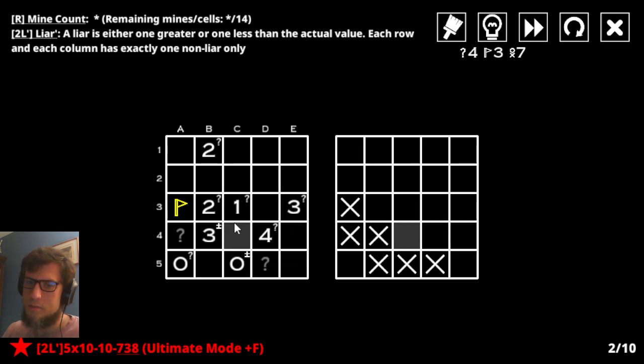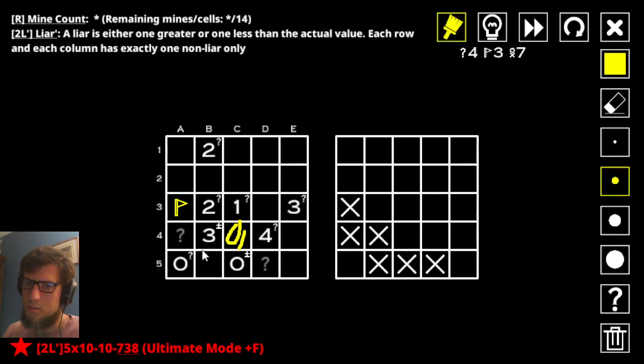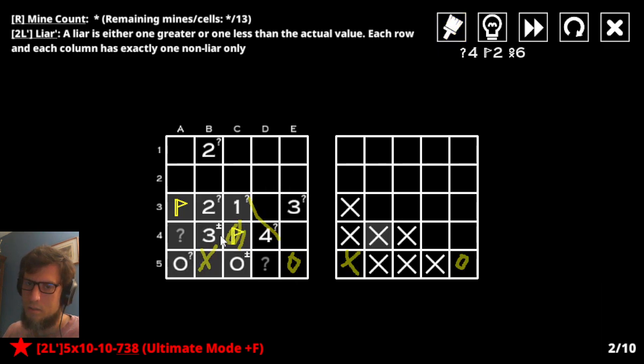If this four is honest, all these are mines, it forces this one to lie, which is fine. But if these are all mines, then this mine has to be here — wait, no, that would be the one that's honest in that case, which means that's actually not a mine. And that is — if this is a mine — but that's already a mine if the four is honest, so that's actually fine. This is not a mine. And this one is — that guy is lying. This is honest, so that's not a mine, this four is just done for, so you're a mine. And that means you're not, and that means you're honest.